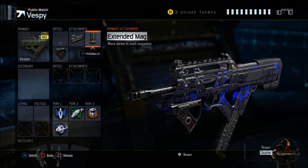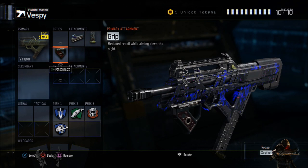Extended mag is necessary because believe it or not, you are going to be running low on your mag quickly. It only gives about 12 more bullets added to the mag, which will definitely get you more kills. Last but not least I have the grip, which is highly recommended — without grip this gun is no use at all. You might as well stick to another weapon, but grip is the number one priority on this weapon.